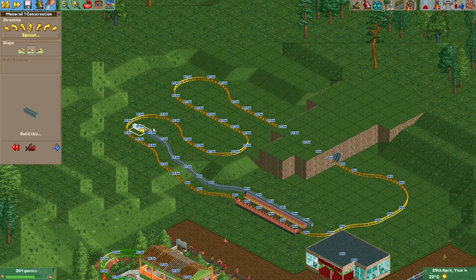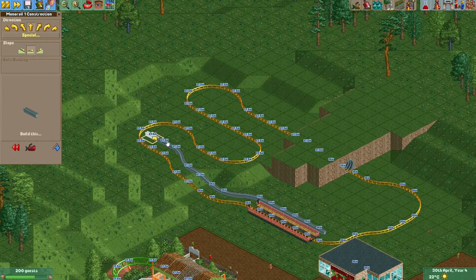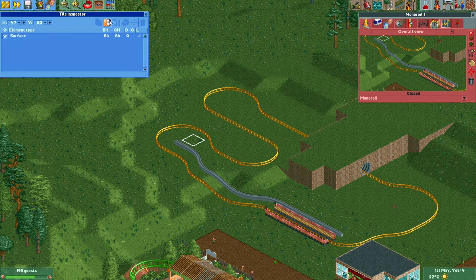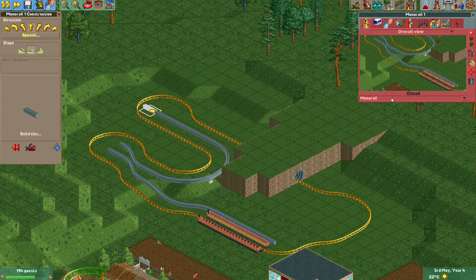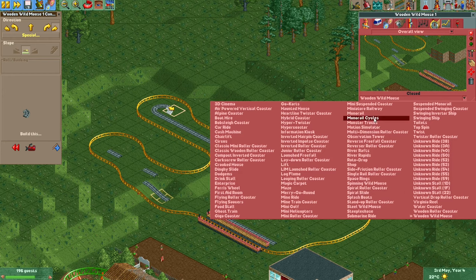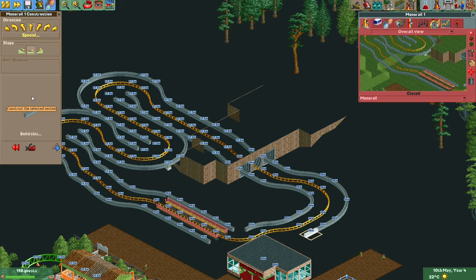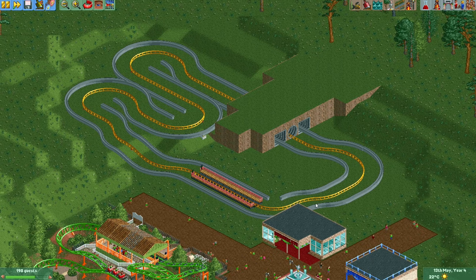For these tight turns, there's not really a good solution right now — but I'll show you some good solutions later. To continue building around a tight turn, I can copy a piece with the style inspector, paste it, turn it around, and continue building. Something you can also do is temporarily change to a ride type that does have tight curves, then change back to the monorail and continue building.